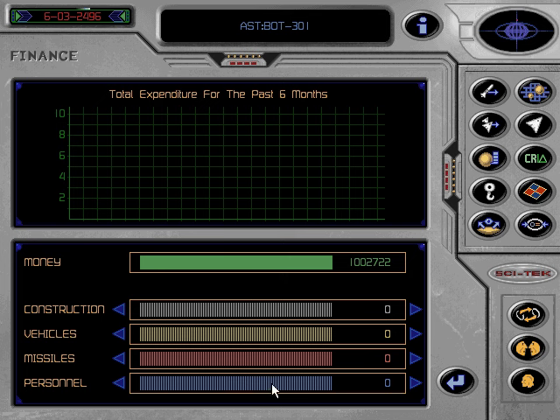Missiles for missiles and personnel to pay your colony supervisors, security and agents. Allocating money is done by clicking and dragging right on the fund you want your money in. If you decide that you would rather build ships than missiles, clicking and dragging left will return it to the money budget so that you can allocate it to another fund.